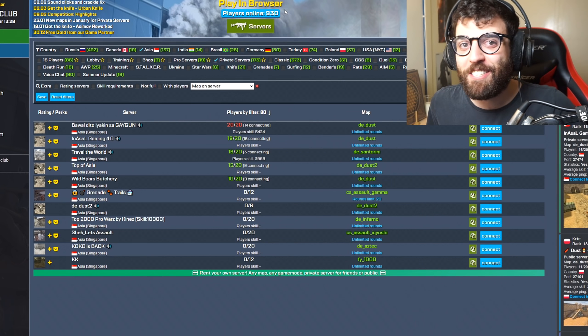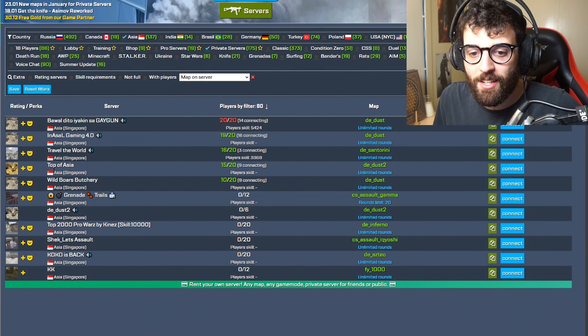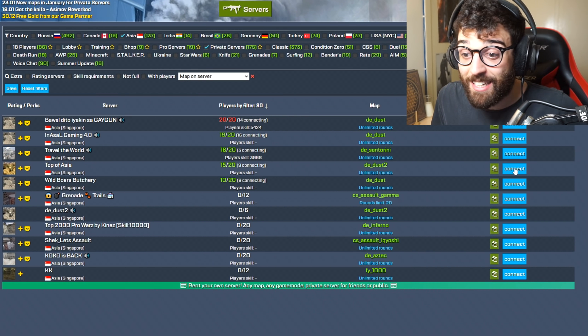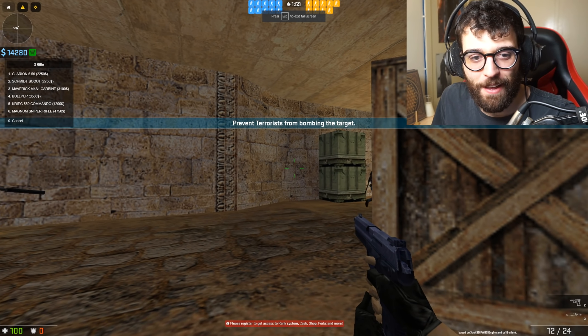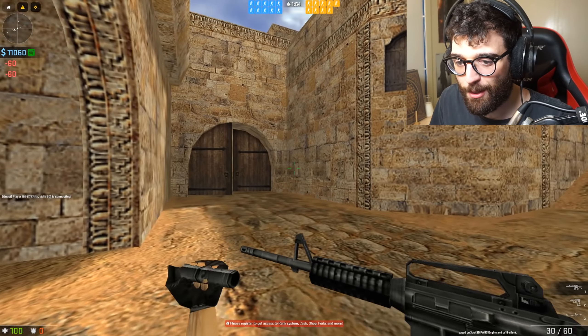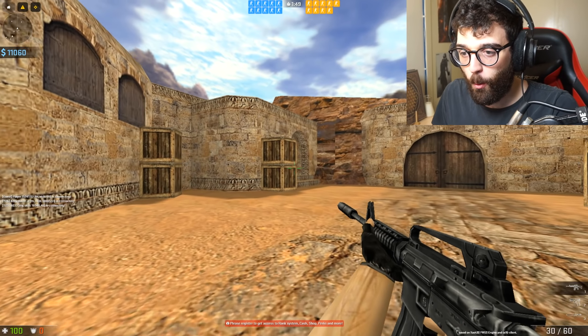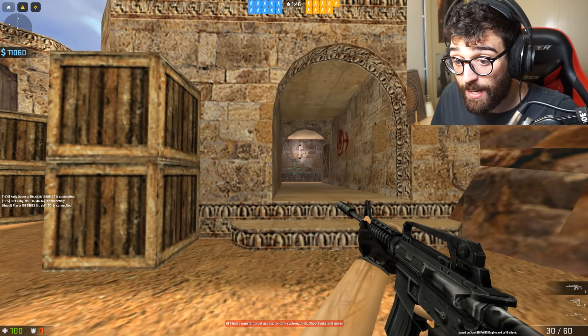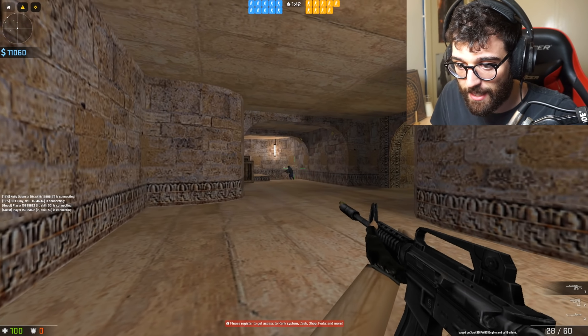The next game we're playing is called CS Online Club, and this is basically Counter-Strike 1.6 but in the browser. This game is sick — there are 930 people online, a ton of servers across a ton of regions. We're just going to hop into some Dust 2 and check out what this game is about. If you've ever played CS 1.6, you've got to buy your weapon and your ammo. It's quite quick to load in once you've downloaded the assets.